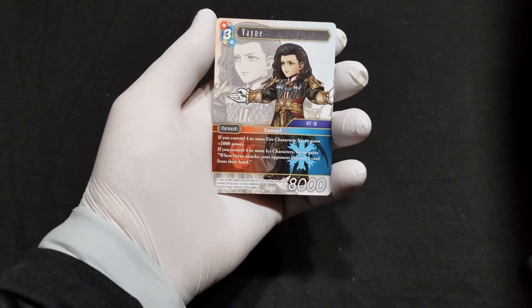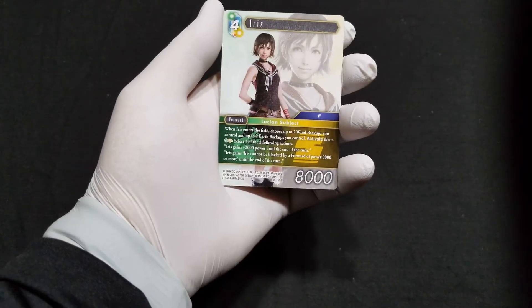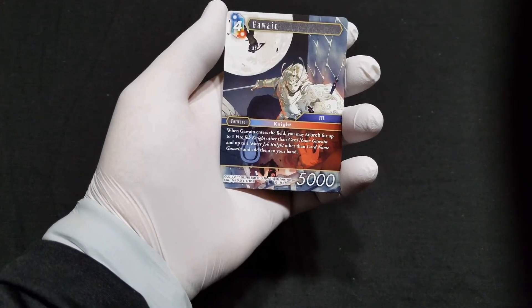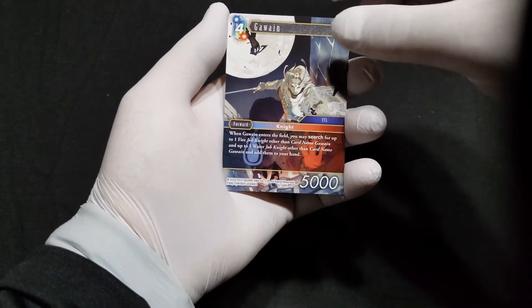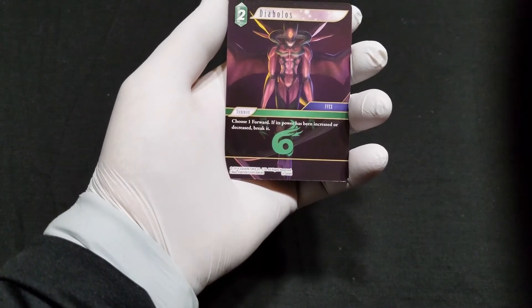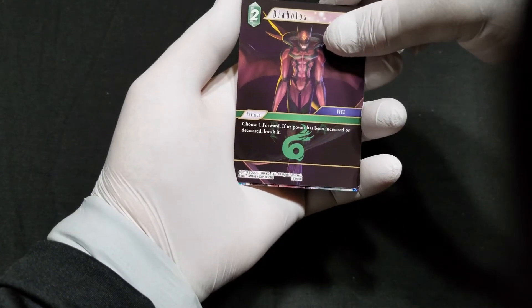Our first rare is going to be Vayne. Second rare, Iris. Third, Gawain. And then our heroic slot — the Ampolos from Final Fantasy DX.